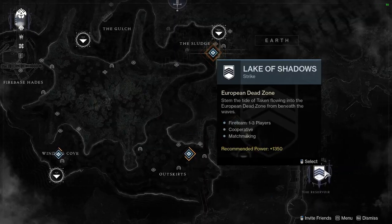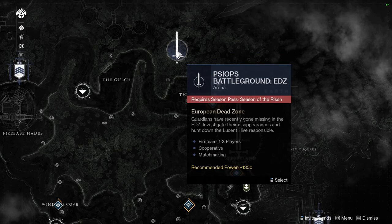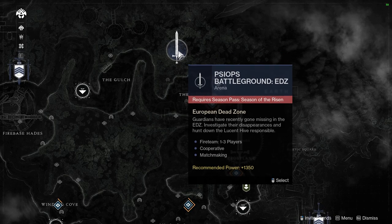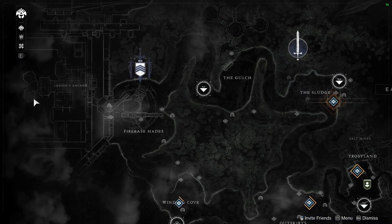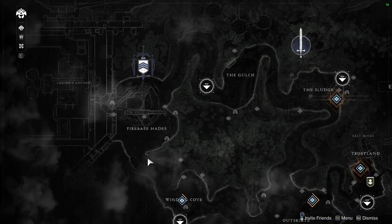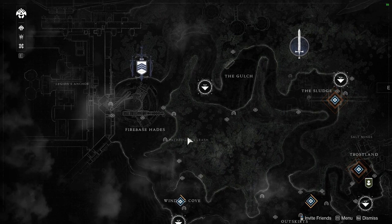On the map you'll also notice these blue icons. These are strikes that came from different past expansions which you cannot access directly on the map as you can see here. However, if you go to the Vanguard Strikes Ops you'll notice that all strikes are accessible there, but in a random order.